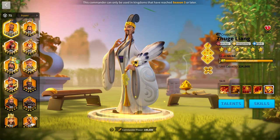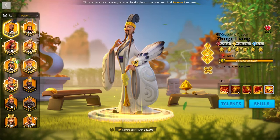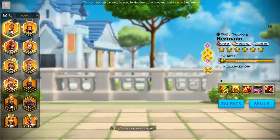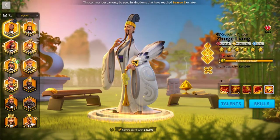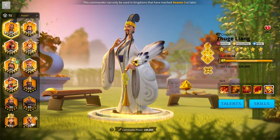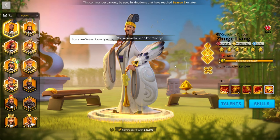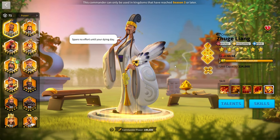Whenever you think of Archer Commanders, especially legendary ones, I'm sure that two really come to mind: Herman Prime, and maybe more importantly, Zulang — arguably the strongest Archer Commander in the game.